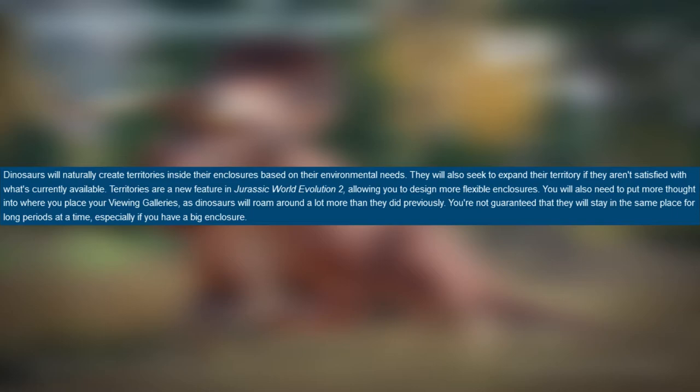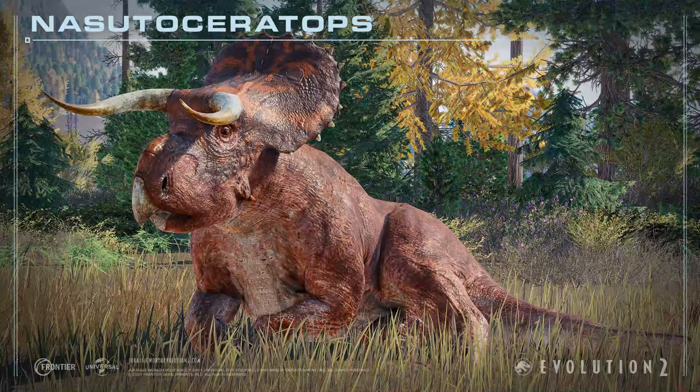You are not guaranteed that they will stay in the same place for long periods at a time, especially if you have a big enclosure. This game is getting more realistic — dinosaurs behave in accurate ways, not far different from modern animals. They can create territories; once released, they don't just settle but explore the whole area and expand their territories. Don't be surprised if guests can see them from viewing galleries because of the huge space and the dinosaurs roaming around. This territory feature is one of the new behaviors of the dinosaurs.